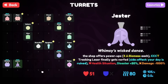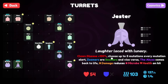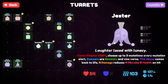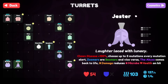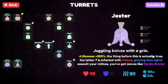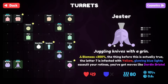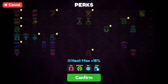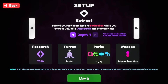Fransko seems to always stay there. Clown disease, 100% damage. Choose up to three mutations every mutation alert. Zoomers are boomers and vice versa. For perks I'm gonna use the classic low life attack speed, defibrillator second life, and we're gonna go with the basic cooldown is faster and heat maxes more. For the weapon, basic machine gun — let's go and see how the Jester plays.